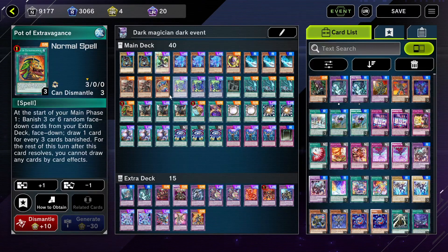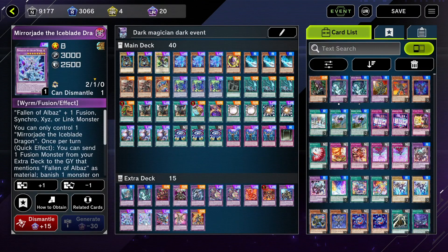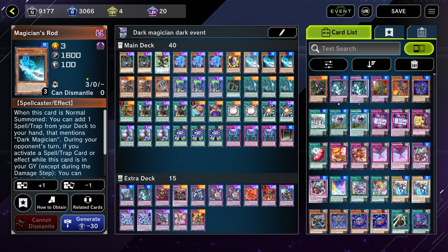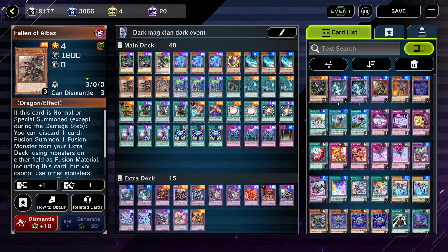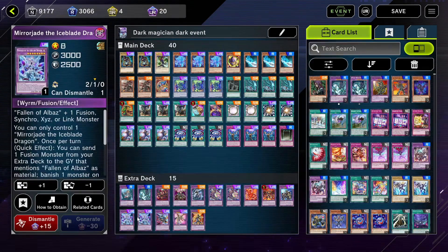Pot of Extravagance doesn't come in a structure deck. Fallen of Albas especially, and the extra deck — the extra deck's kind of expensive. You could just run this pure Dark Magician. So talking about this deck real quick: why am I running Fallen of Albas and why am I running Fusion Deployment? Well, Fusion Deployment can allow us to special summon Dark Magician directly from the deck — no cost, just literally special summon. Although we are locked into fusions, we're only running fusions in the extra deck.